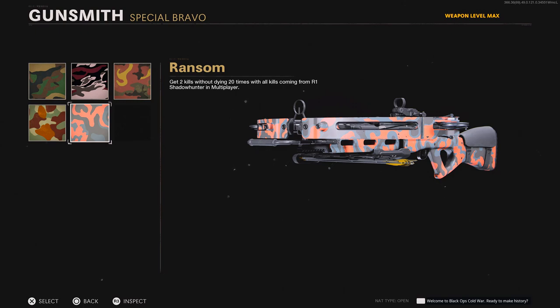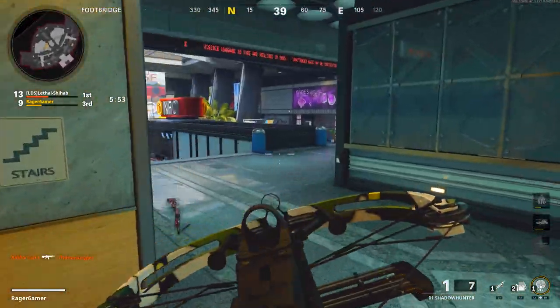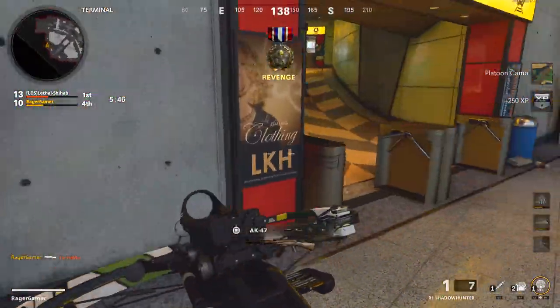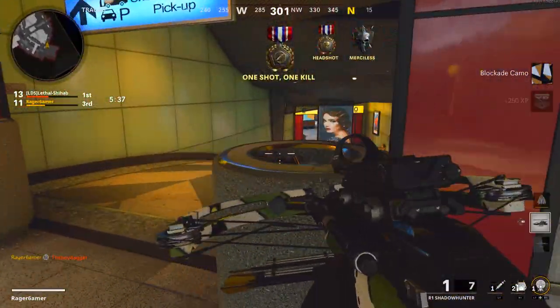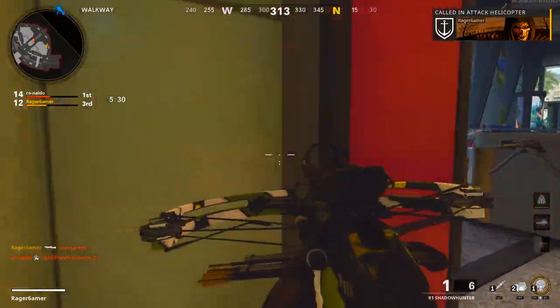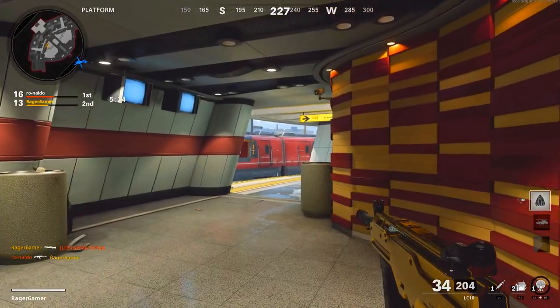Next is the Classic Camo where you need a two kill streak. For the max camo, the Ransom Camo, you need to get two kills without dying 20 times with all kills from the R1 Shadowhunter. Don't immediately focus on this challenge as the final camo challenge — two or more kills rapidly 25 times — generally requires a two kill streak anyway, so focus on the rapid kills alongside this. Tips: don't rush too much, pre-aim corners, reload sensibly, pay attention to your Field Mic, UAV, and footstep noises, and use the Stim Shot to heal.